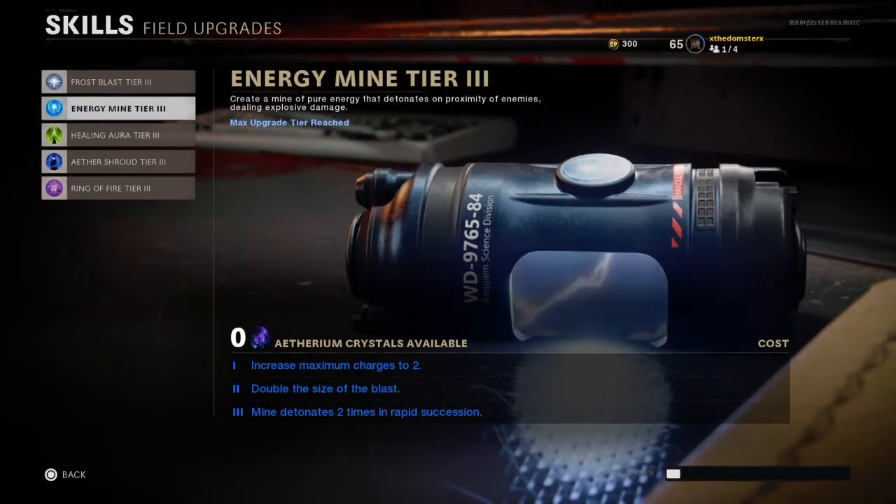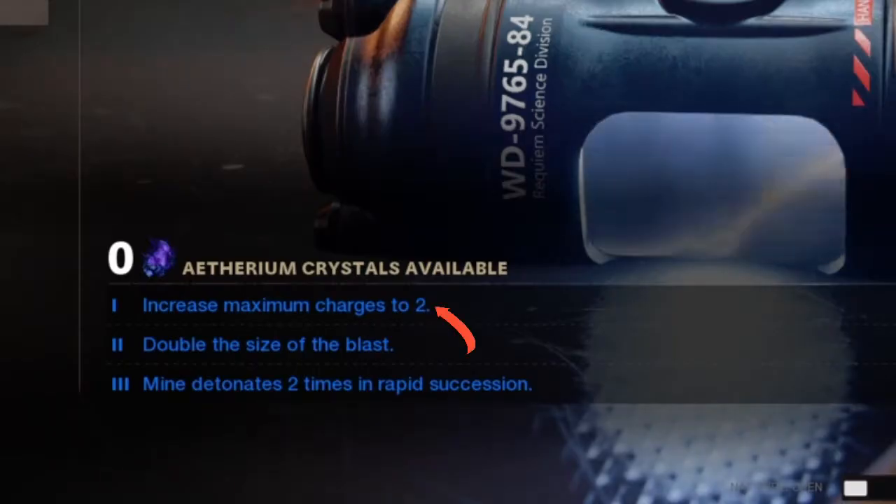Guys, so Treyarch has made a mistake. So apparently with these new energy mines, a lot of people don't know about this, but apparently if you upgrade it to tier 1, it increases the charge to 2.